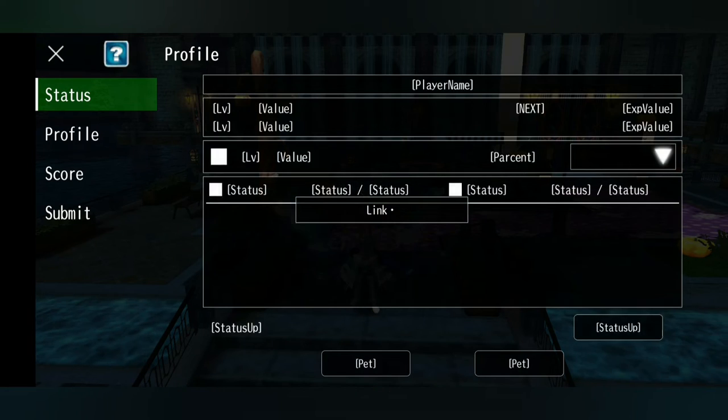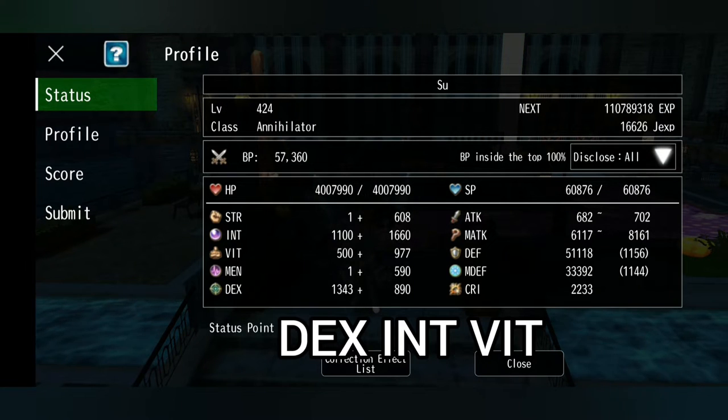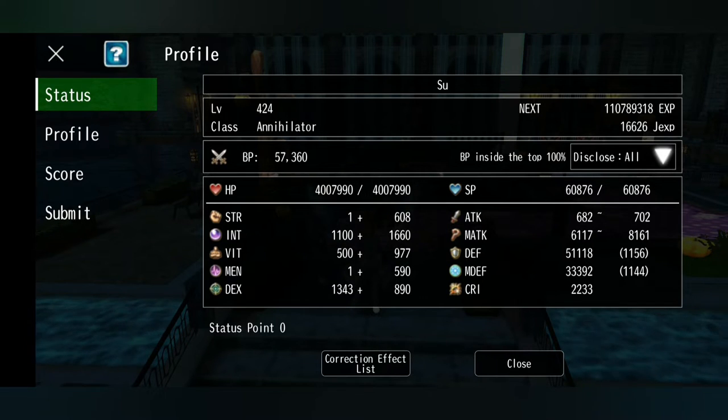Here is the build that I use: I focus dex and int. It's actually quite surprising because I do have quite a lot of int as a dex mage as well. I also want to be quite tanky, so I've gone for fight in my crystal case. Also guys, this is the season finale, so in the next episodes we won't be talking about classes anymore — we'll be talking about elements, crystal case, element case and all that jazz.